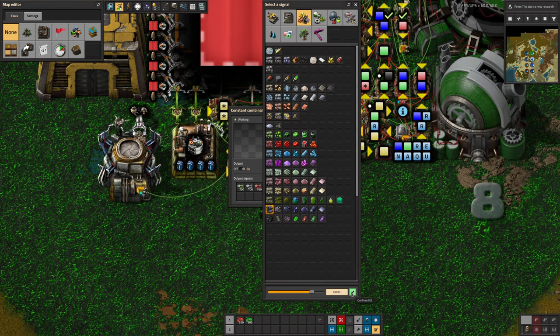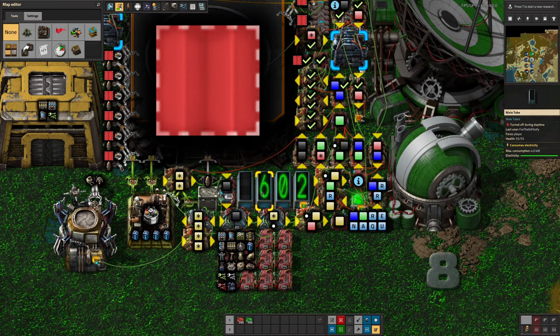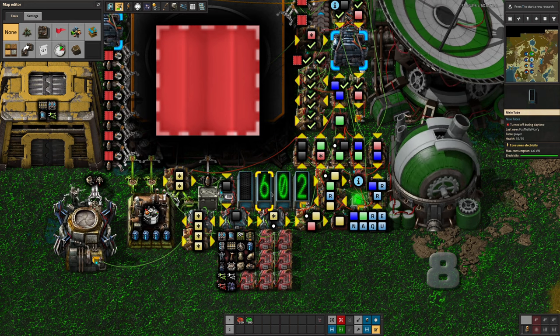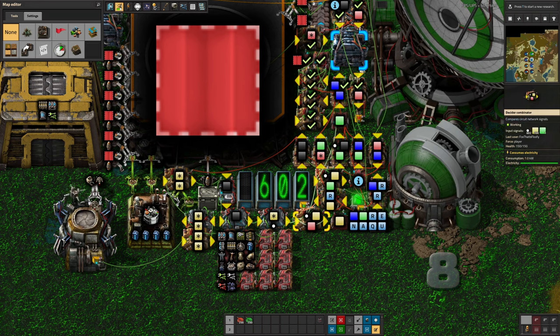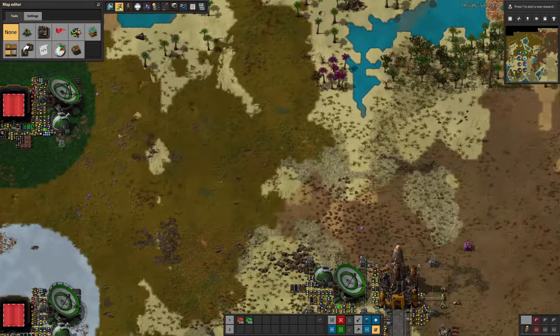I'll say I'd like 6,000 Naquitide. You can see immediately this number has jumped from 2 to 602, telling me that I've ordered 600 stacks of stuff and there were 2 left in there before. It's also gone green to tell us that we've actually got a request active.